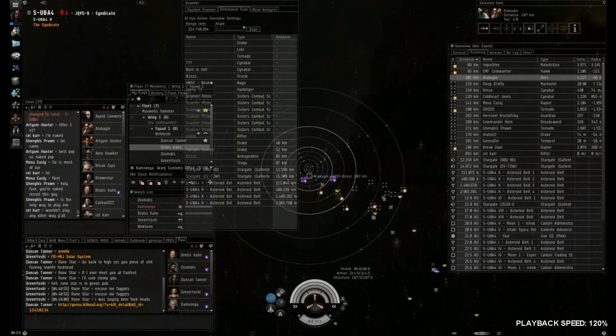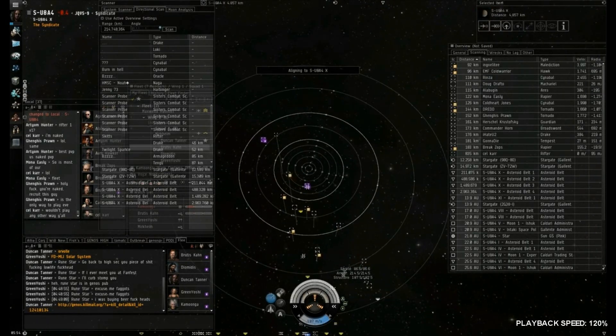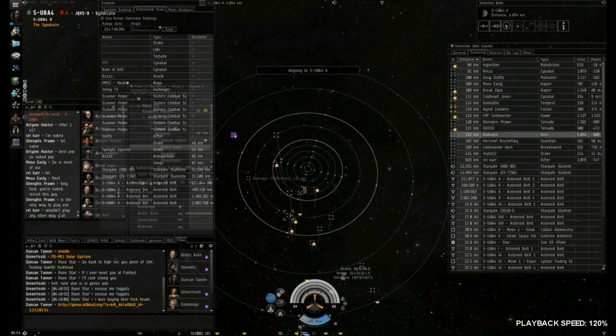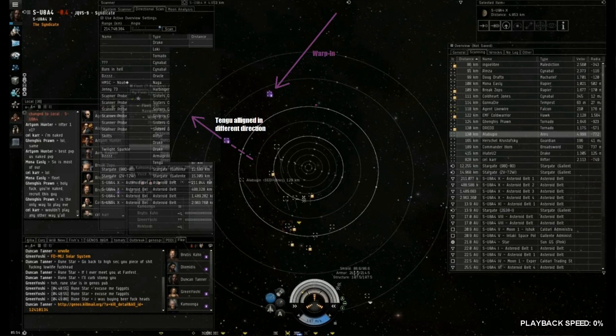The Drakes are being pressured and forced to warp out and come back in. One Drake is warped out, another has really low shields. The problem is they're warping out and coming back to a warp-in that's burning in a completely different direction from where they've warped. If they had warped out in the same direction and come back, they would have landed close to each other. But warping off to random spots, you come back at range and your gangmate is moving away from you, so you're in no position to support them. It's a huge mistake.